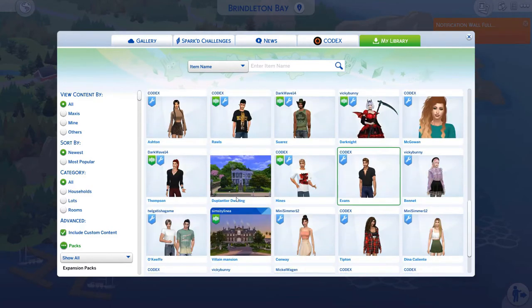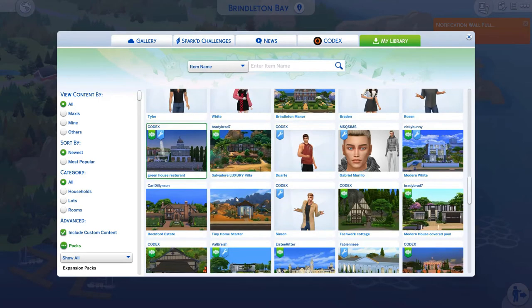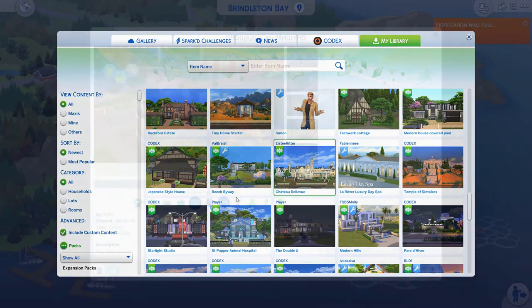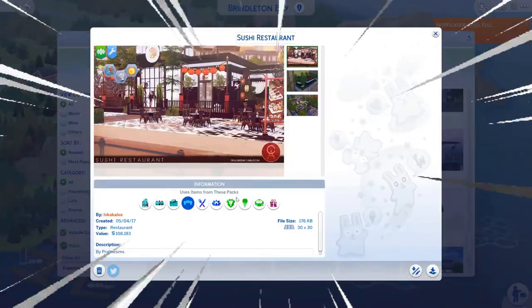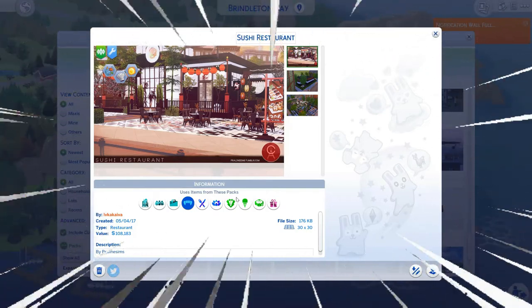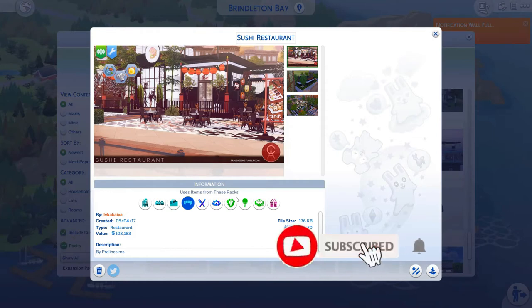Keep in mind you also need to keep 'include custom content' checked. Now let's open my library and see if we can find the sushi restaurant. Oh my god — here is the sushi restaurant! It actually worked! I'm very happy and very pleased that this method works. Please leave a comment and a like if this method worked for you, and please subscribe for my effort.